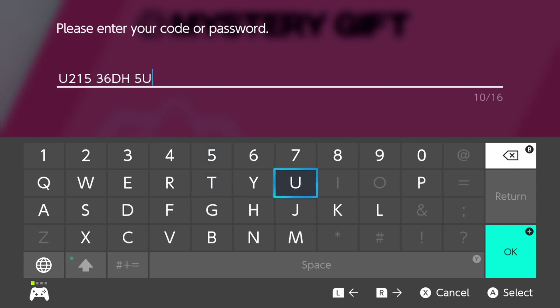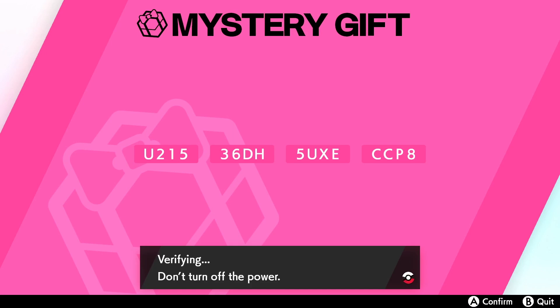The full 16-character code continues: 5-U-X-E... C-C... and then P and 8. There you go — verifying now.